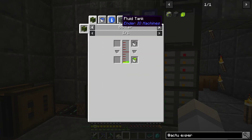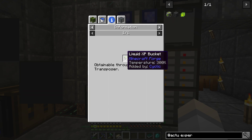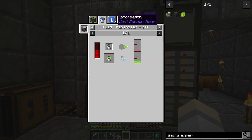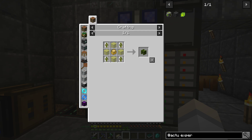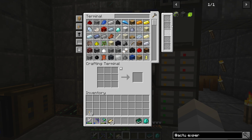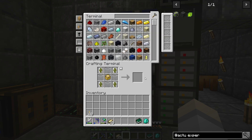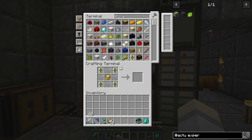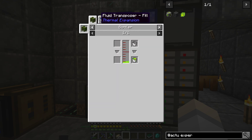How do you get the liquid EXP though? Fluid transposer, basically. Or the bottler. Oddly enough, the bottler seems like it would be easier at this point. I wonder... How is that ever going to work? Unless it was supposed to be like an empty can? Because it showed stuff in it. I don't think that's how it works.